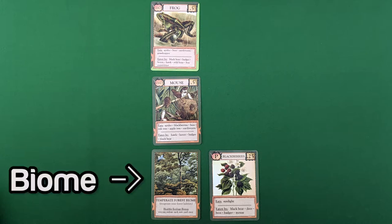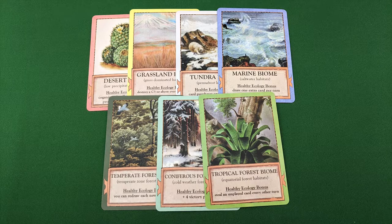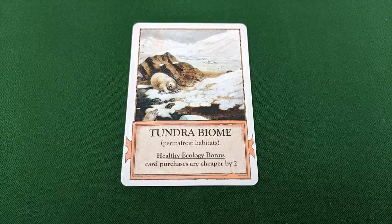Ecologies consist of one biome card and one or more organism cards that make up a food web. There are seven different types of biomes, each one distinguished by the color of its border. In order to form an ecology, you must start by playing a biome, as no organisms can be played without one.